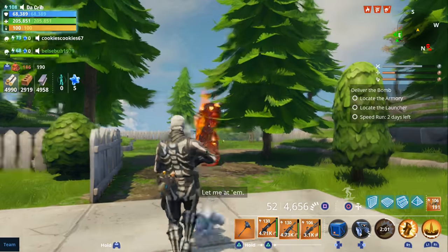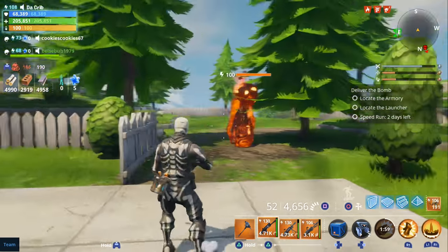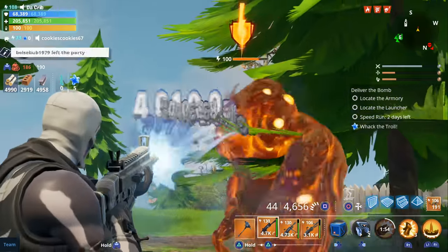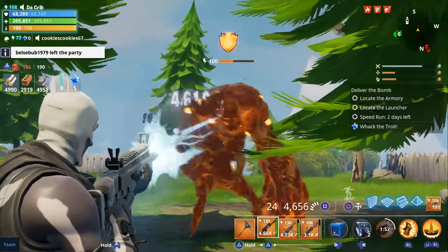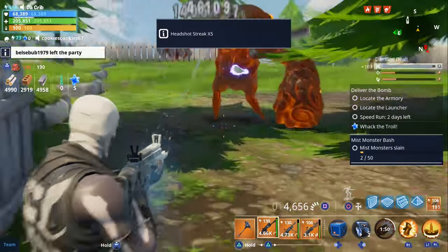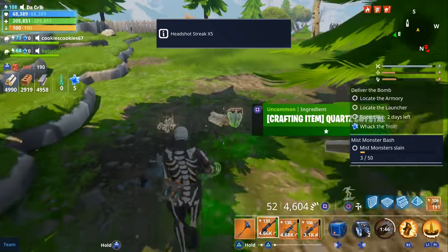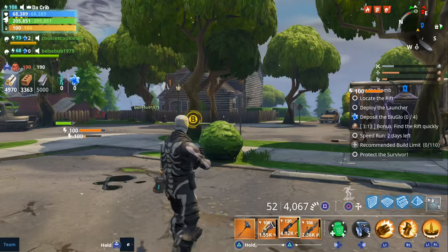I found another fire smasher and I want to test it out again. Let's go ahead and kill this smasher real quick and see how long it takes. Killed him quick — it was about four or five seconds. That was pretty quick.